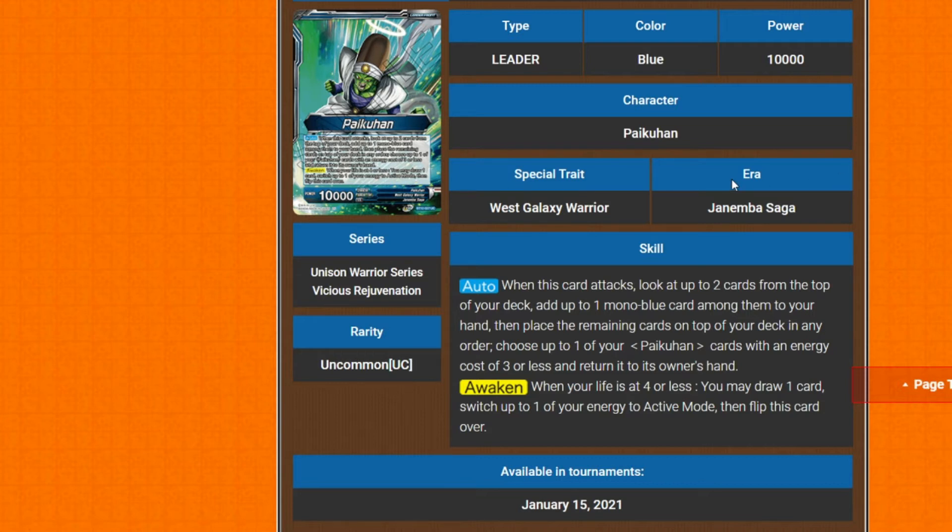We finally have Pycon as a leader — and as a card as well. His auto ability is: when this card attacks, look at up to two cards on top of your deck, add up to one mono blue card from among them to your hand, then place the remaining cards on top of your deck in any order. Then choose up to one of your Pycon cards with any cost of three or less and return it to your hand.